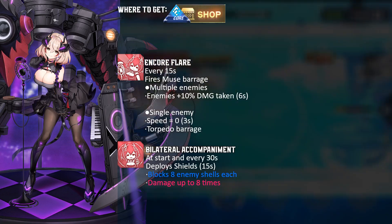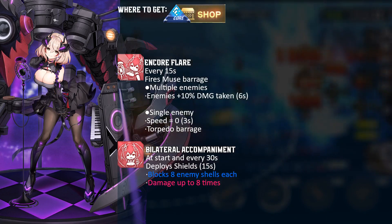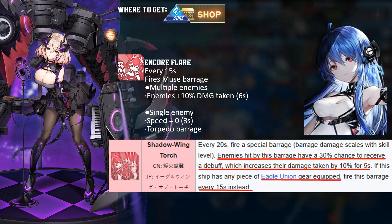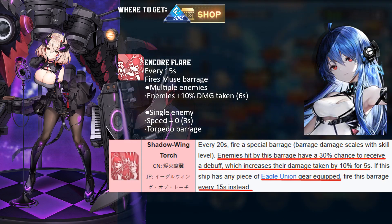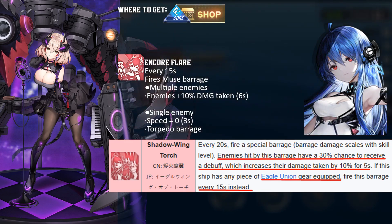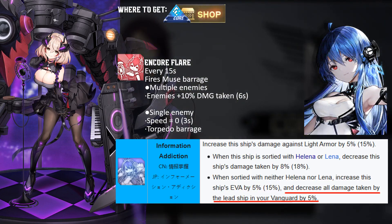Runemuse is one of my favorite ships, especially when paired with battleships equipped with twin barrels or anyone with a 15-second timer in their skill. Paired with Helena META while equipping Eagle Union gear, the slow and increased damage buff are strong utilities that complement quick-barraging battleships. Plus, Helena META's blue skill will make Runemuse even tankier.